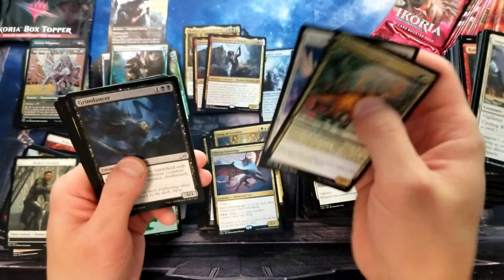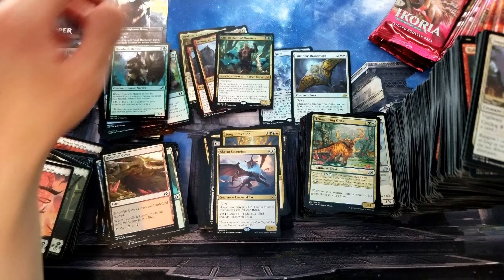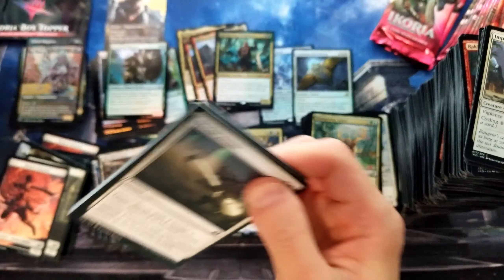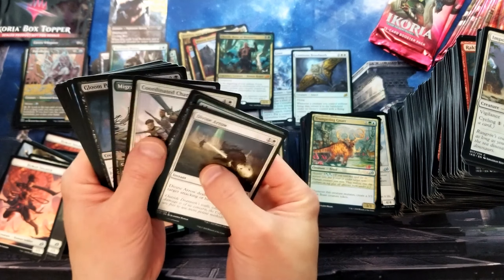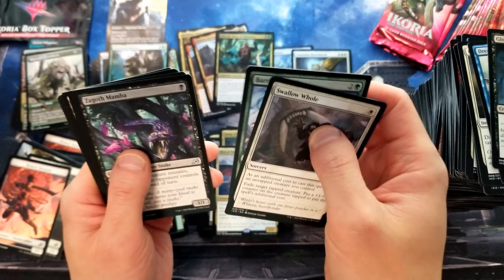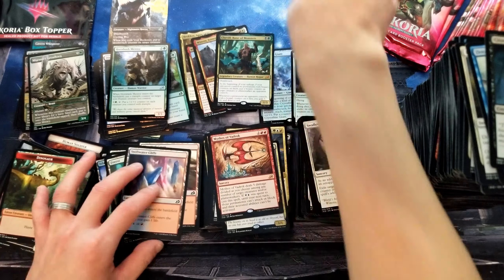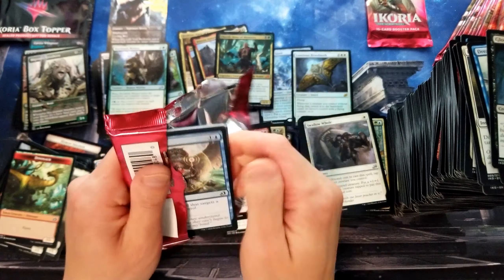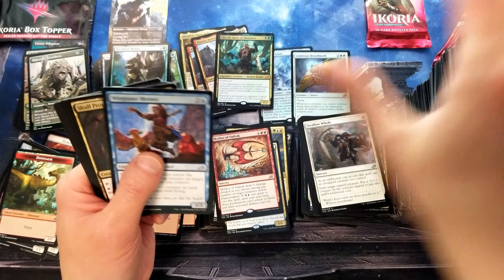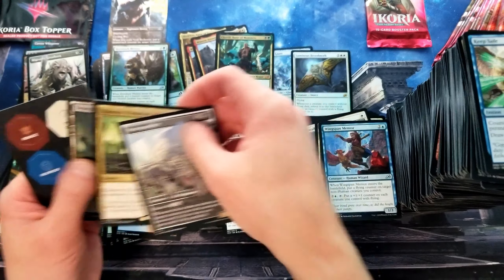The Godzilla cards are super cool — I will say that. Chevelle — another mythic! We really want to see one of those Fiend Artisans. I'm pretty pumped about that card. Another migratory greathorn — that's the duplicate. Another Mythos of Brokos — sub art. Necropanther again, and another Ruinous Ultimatum.